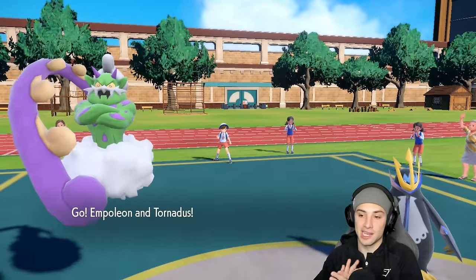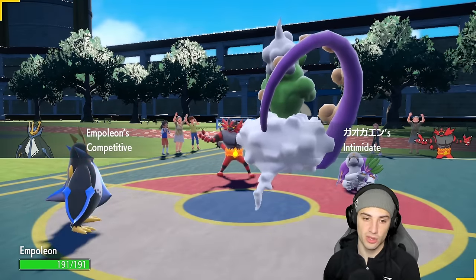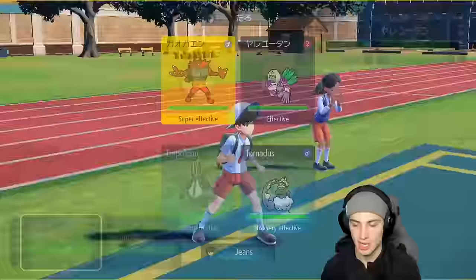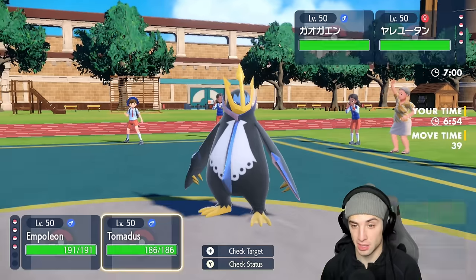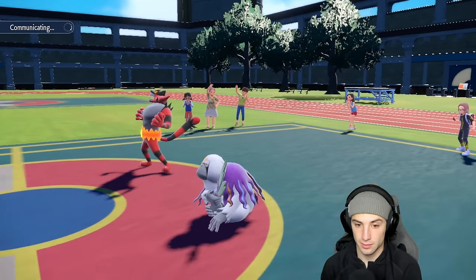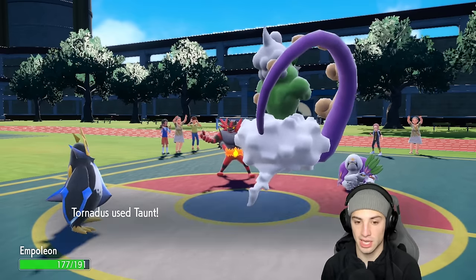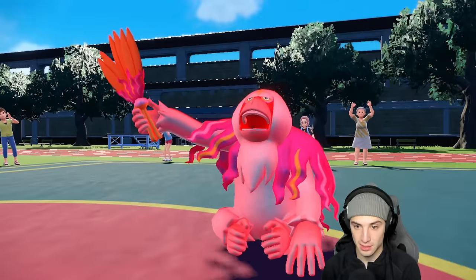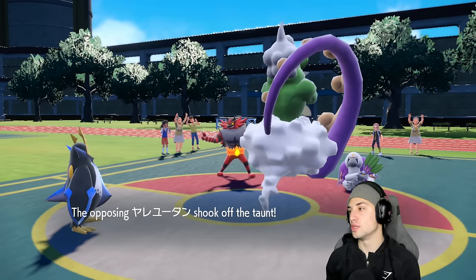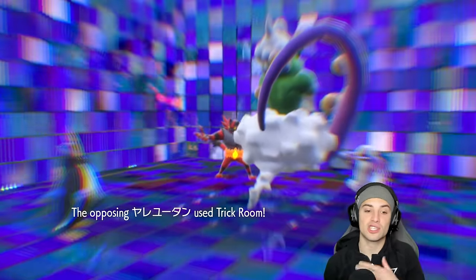They lead Incineroar - massive! I get Competitive boost on Empoleon going plus two right off the rip. They'll probably Fake Out my Empoleon - if they do it's not a big deal, I have Assault Vest. I want to drop a Hydro Pump in the slot and go for the Taunt. They Fake Out Empoleon, we Taunt Orangaru - but they have Mental Herb. They always have Mental Herb! They get Trick Room up every single time.